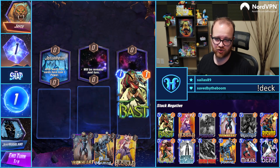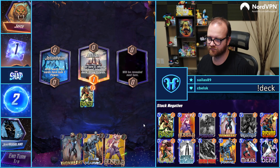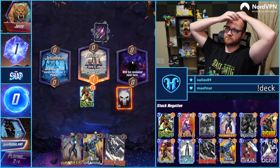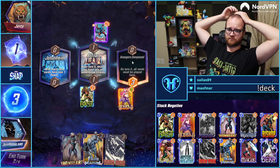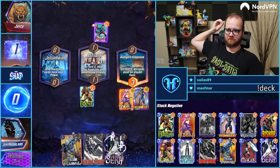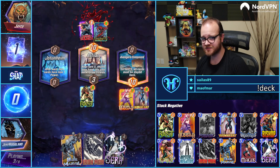It's a solid turn one Bast, adding six points to our hand. We'll play Angela to the right here just in case this is the feature location. Bast has a very strong effect.